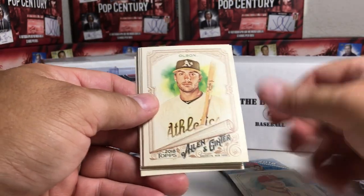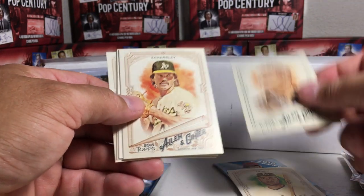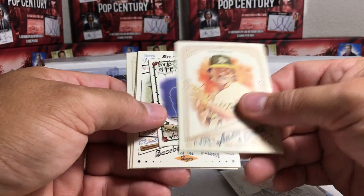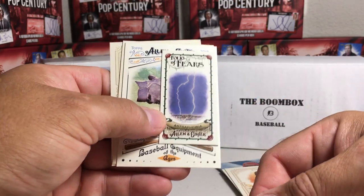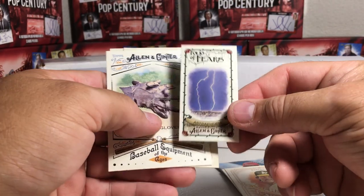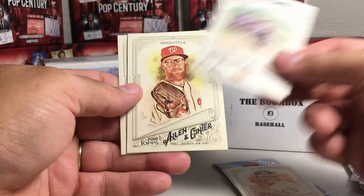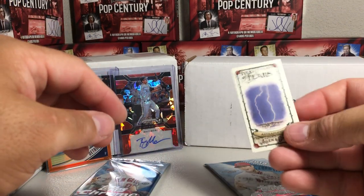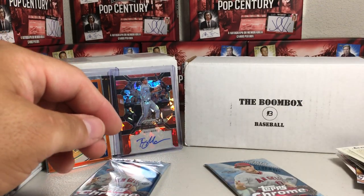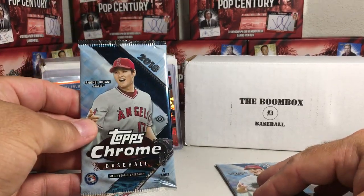From the Boom Box Ginter pack: Mike Trout, Matt Olsen, Theo Epstein, Dennis Eckersley, an Astrophobia Folio of Fears mini - those are hard for me to get, I definitely need that card - batting gloves, Sean Doolittle, and Roger Clemens. That pack was actually a Boom Box win because I need that mini.